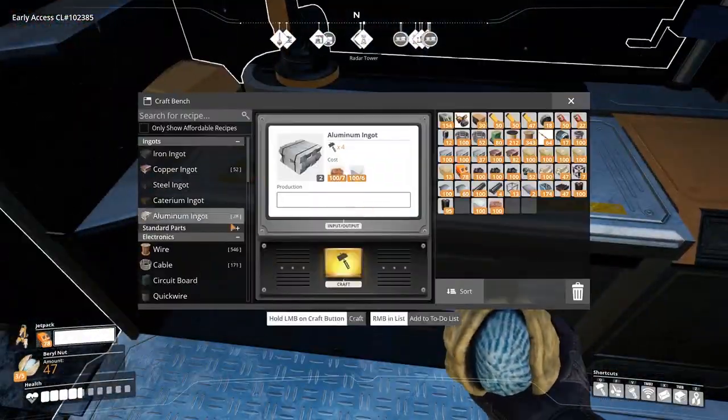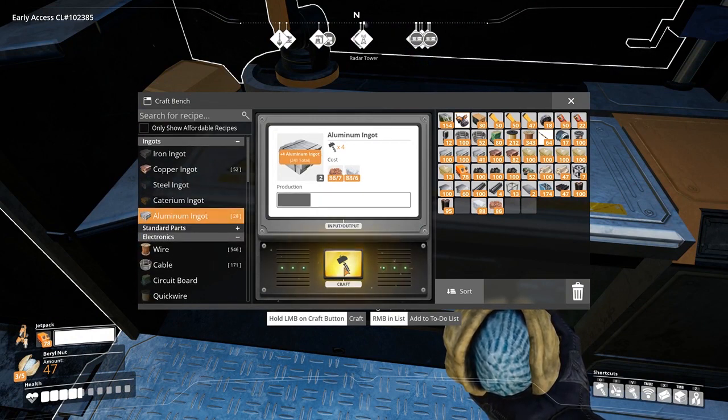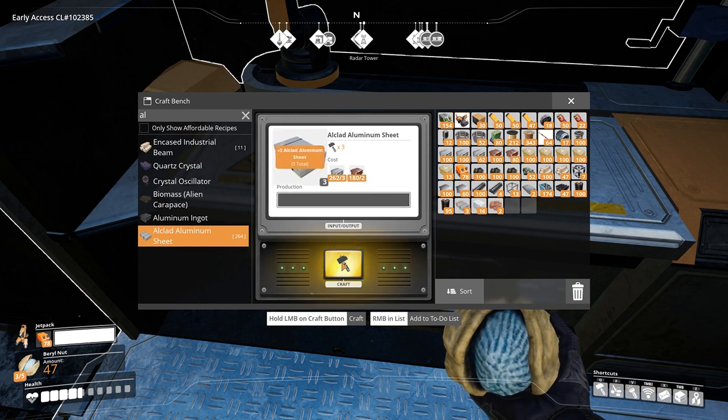First we have the aluminium ingot. It requires 7 bauxite and 6 silica. Silica is made from raw quartz. This will craft 2 ingots. The aluminium ingots can then be used to make Alclad aluminium sheets using 3 aluminium ingots and 2 copper ingots to make 3 Alclad sheets.